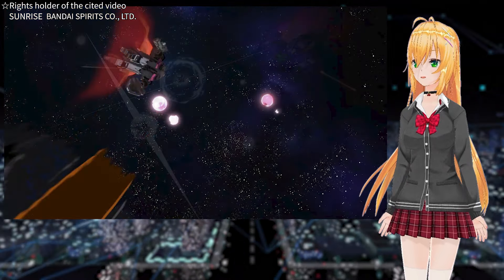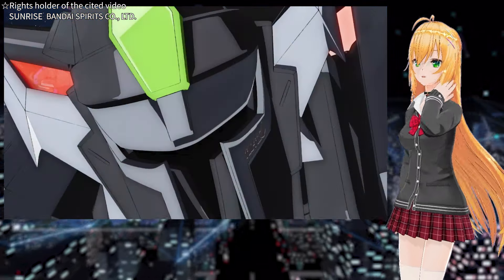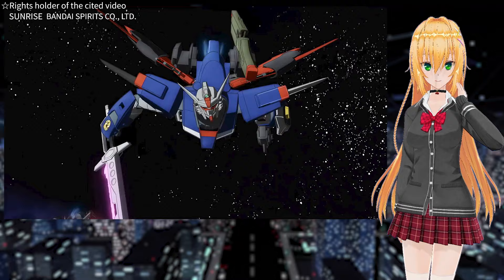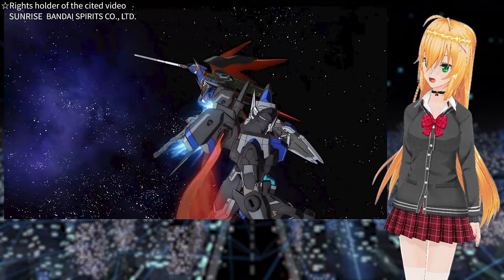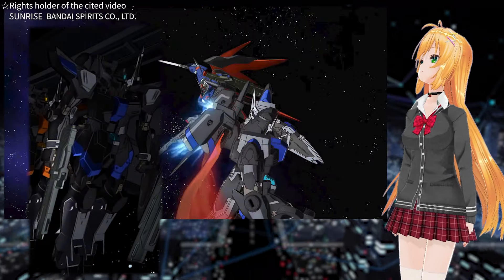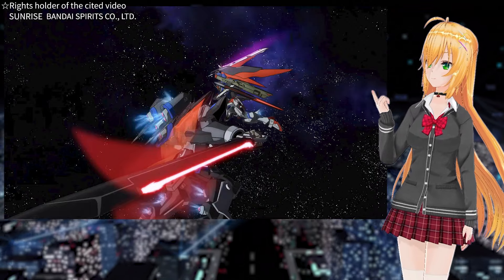Shortly after Shin turns the Destiny Gundam around, the members of the Black Knight Squad turn around as well — Shin's reaction speed to the enemy is superior. In fact, there might be a cut battle scene after this part in the released movie. The blue Black Knight Squad challenging the Destiny Gundam has already lost its beam rifle, which it was equipped with during the start scene. Shin has already inflicted damage to the enemy's combat capabilities out of the audience's view.